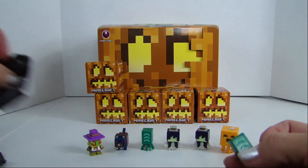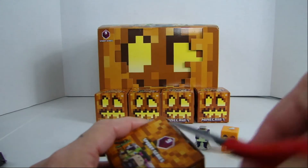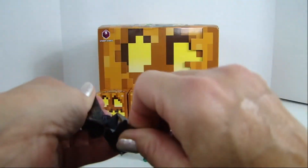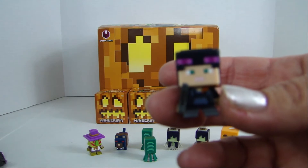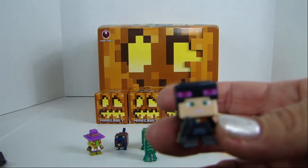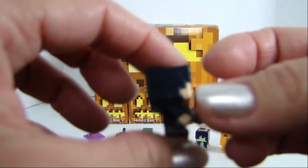Another duplicate. So now we're going to be missing two figures. But look at this next one — that has to be Alex, because it doesn't look like Steve. And it is — this is Alex with Enderman hoodie!